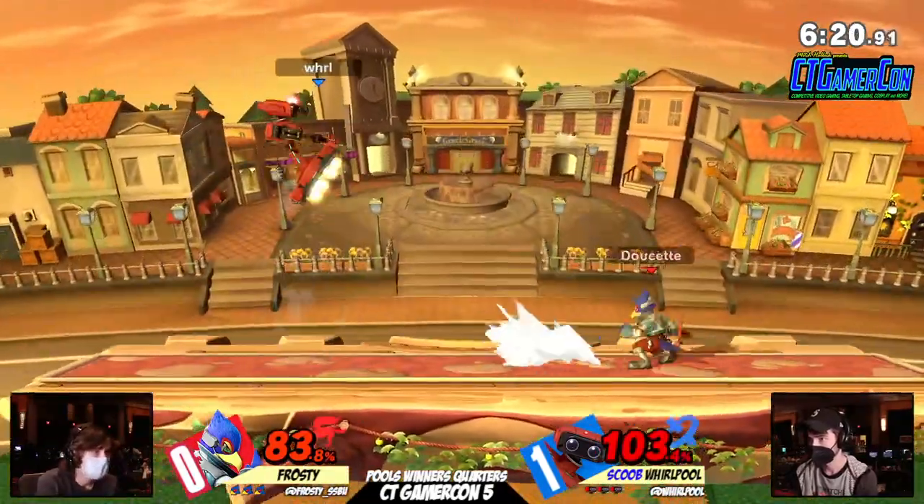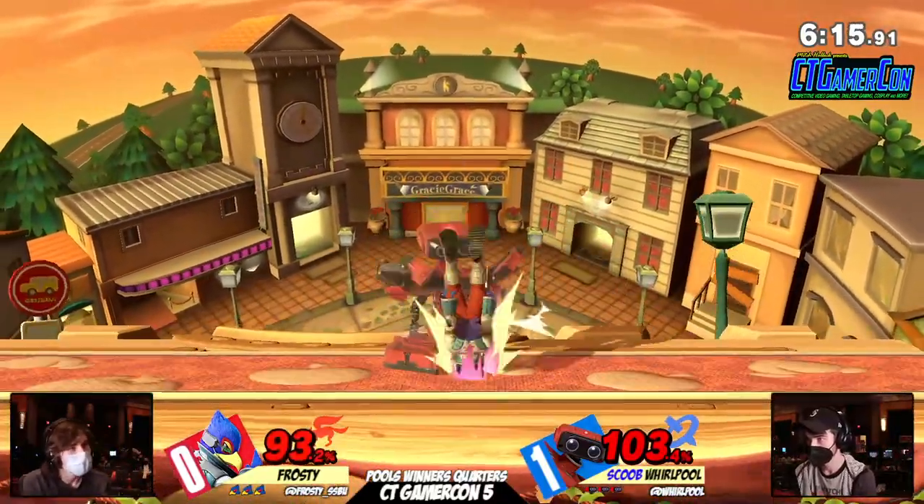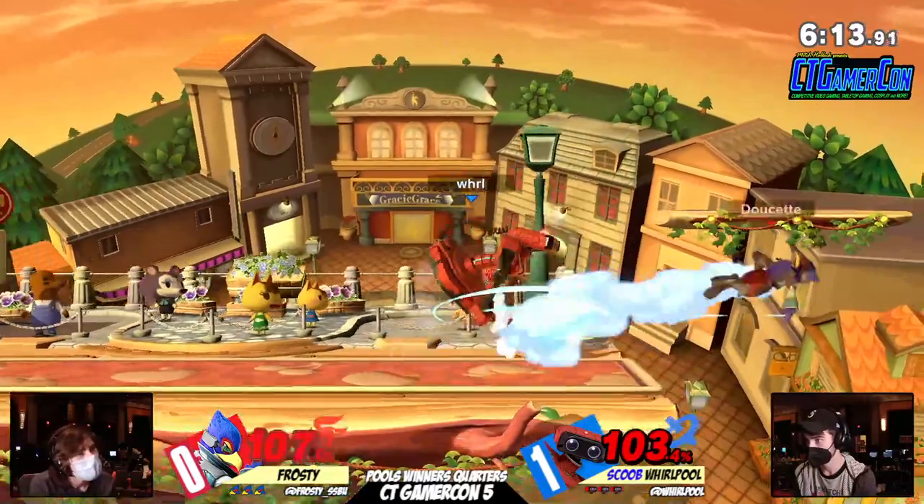Against Falco, that's also very scary. He goes for the gyro — doesn't exactly work out there. The perfect spot dodge — barely waits at that timing and reads the air dodge.